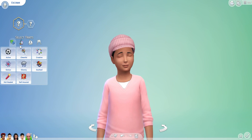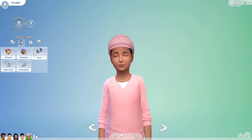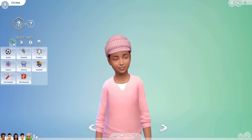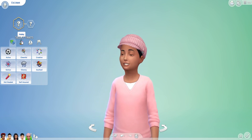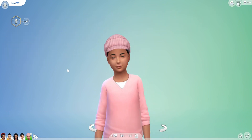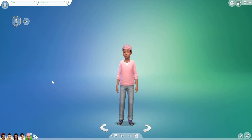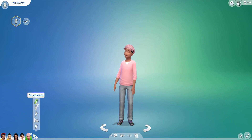And we'll give him some aspirations — he got number 11. Don't mind me, I'm just trying to figure out randomization as I go. Alright, let's give him a name — his name is Finn. Finn Escobar.